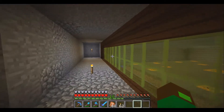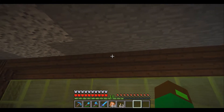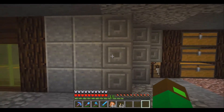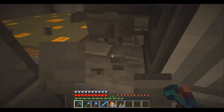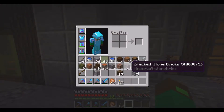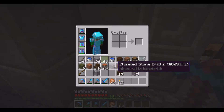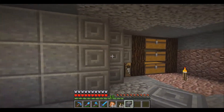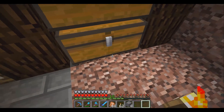I got the window in with stairs on top, polished andesite on the sides, and chiseled stone brick in a little diagonal shape on the other sides. The problem is the inside of the farm — I don't want that stone brick exposed. I tried cracked stone brick but that doesn't look good. I kind of ran out of options.